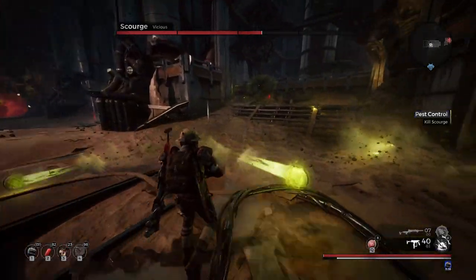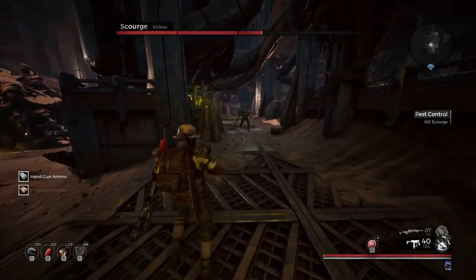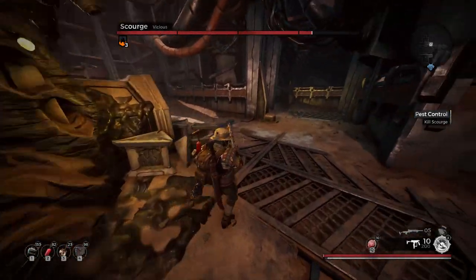Just keep moving around the arena and chipping away at him — eventually you'll win. If you end up fighting him up close, I recommend bringing Hunter's Mark to show where the adds spawn from when you inevitably kill them. It's also possible for them to die to Scourge's attacks, so be aware of that.